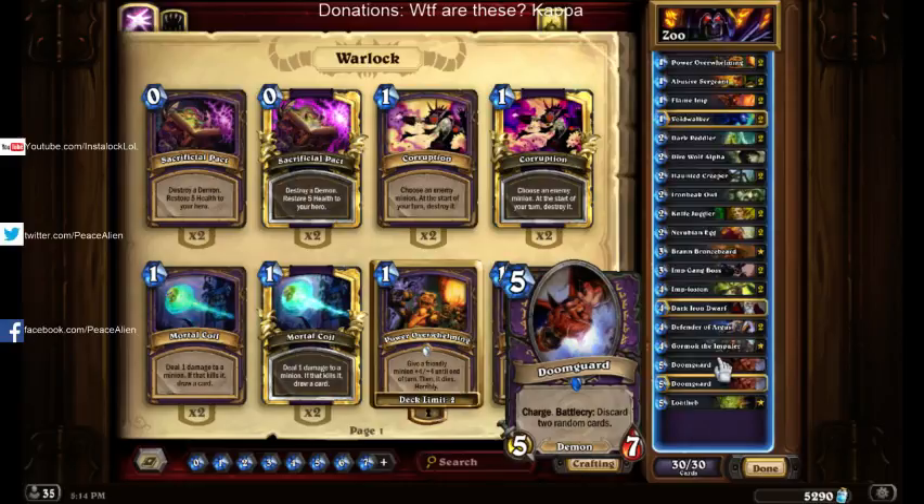Next we have Doomguard. Remember, you don't have Voidcaller in this deck, so you can't cheat it out that way. Generally, you just throw it on the board even though you can discard cards, because 5/7 stats are crazy good, and it can be burst as well — so it's just a really good card.